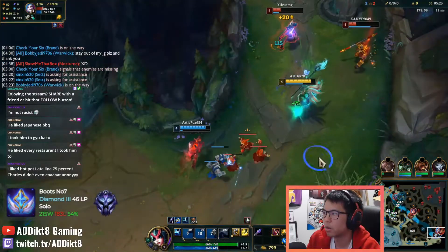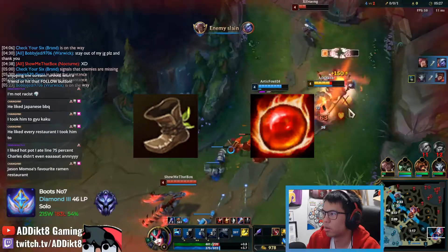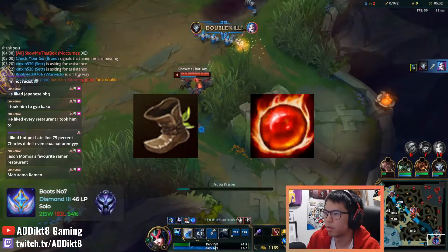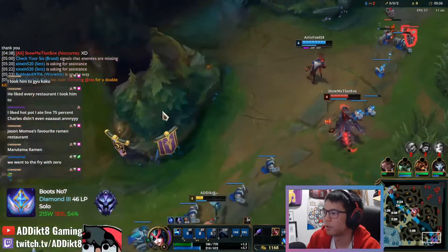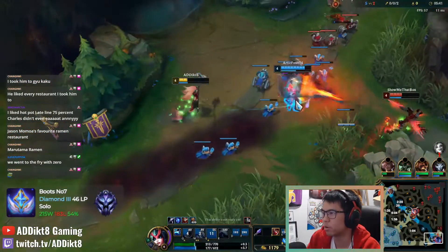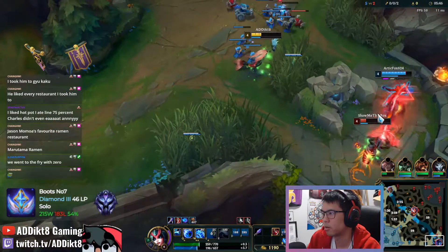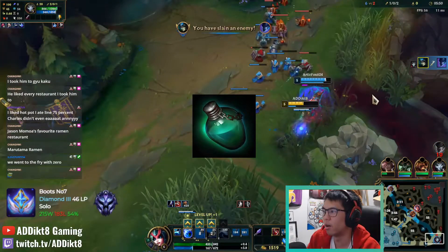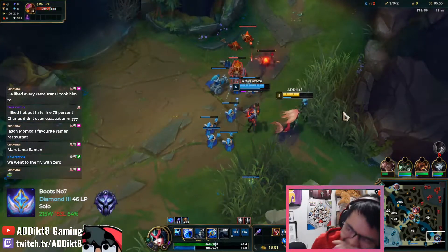My next item I will work towards is a pair of boots and a Kindle Gem. In my opinion, health is more important than mana sustain in the early stages of the game since it denies the enemy from getting a lucky all-in on you. If you manage your mana properly, you should be able to simply stack your Manaflow Band on cooldown and have enough mana throughout laning phase to either poke or sustain through early harass. If I ever have an additional 150 gold on my first back, buying a refillable pot could be useful against heavy poke lanes.